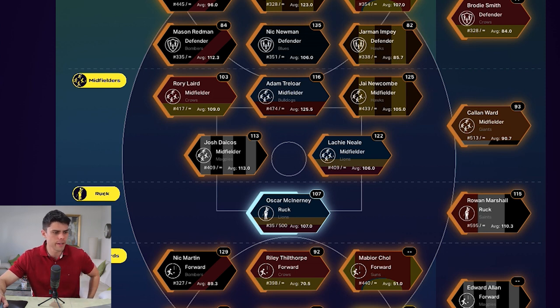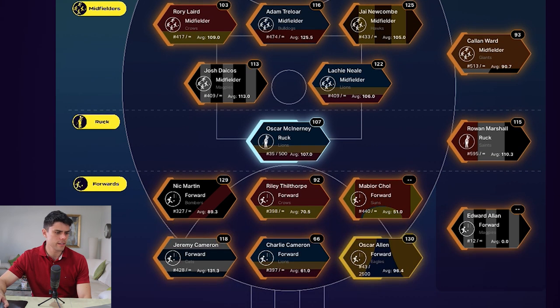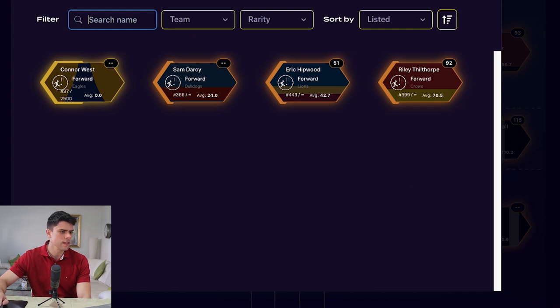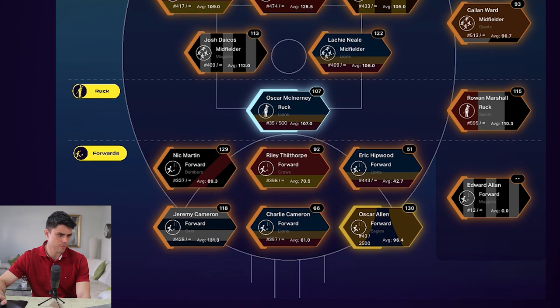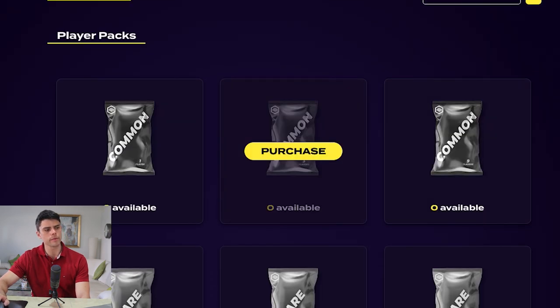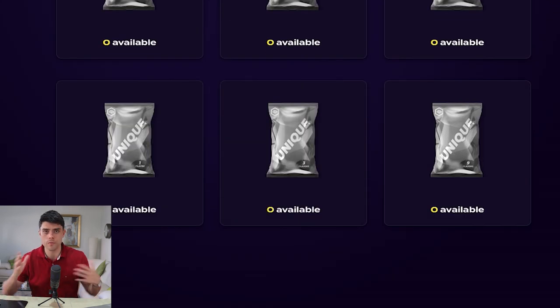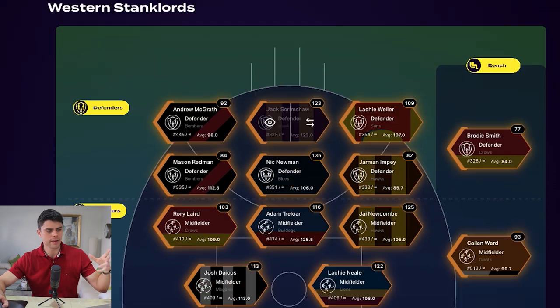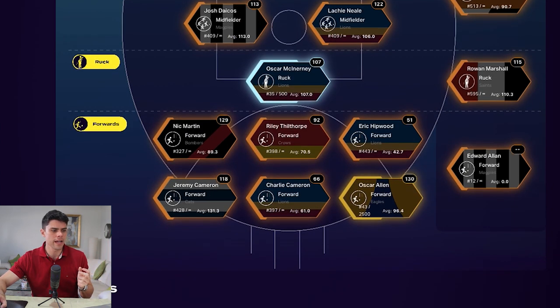Everyone in my starting midfield is now averaging over 100, so I'll leave that for now. Moving forward, Mabio Chol is clearly the player I want to replace — he hasn't played since round one, which is an oversight by me. In terms of improving the squad, you can purchase different card qualities: common packs are mostly bronze, then there's rare, unique, and more. You don't have to spend to play, but in our capped league you work within the salary cap. Oscar McInerney is my platinum player, but he's averaging less than Rowan Marshall even with that platinum multiplier, so I can probably invest in another platinum player and still fit them under the salary cap.